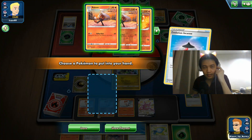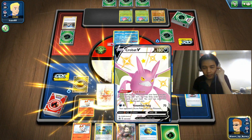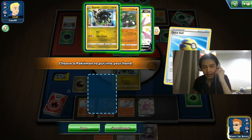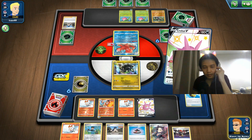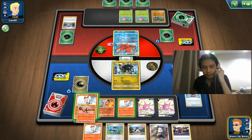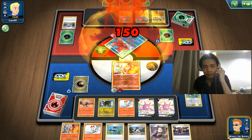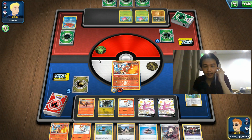Here comes Cinderus — we have a Rare Candy, might as well evolve into Cinderus. We'll use Bird Keeper hoping to draw good cards. Discarding for Crobat V — there we go. We can compress the deck further with Raboot. Bird Keeper helps us draw extra cards — we got it! We also got our Raihan. So if they don't Marnie us next turn, we can evolve and attach energy, attacking right away with our second Cinderus.